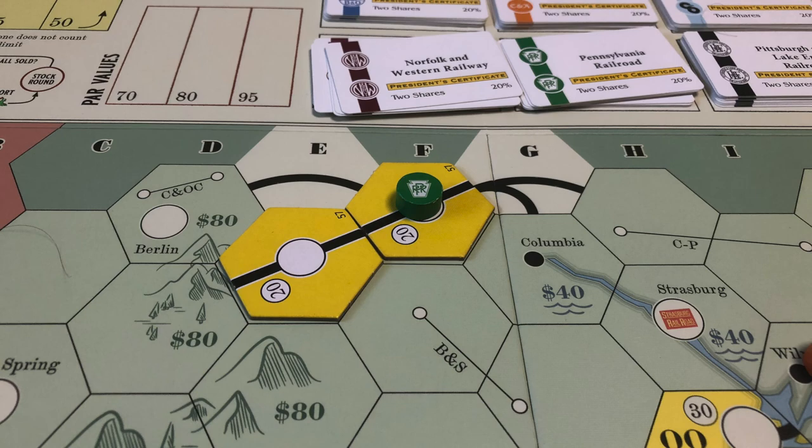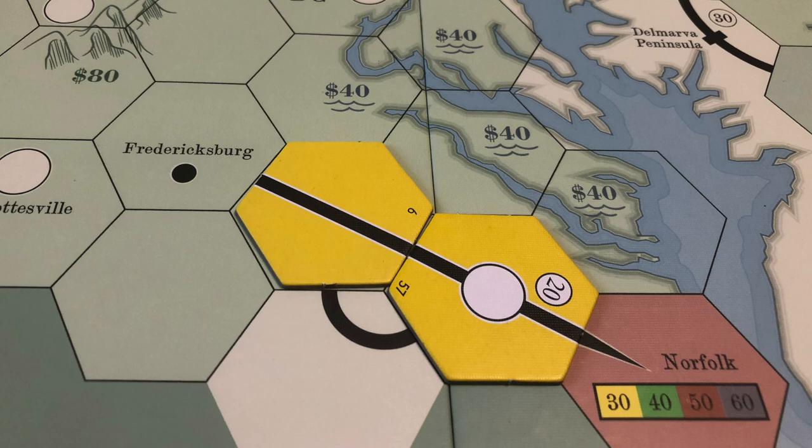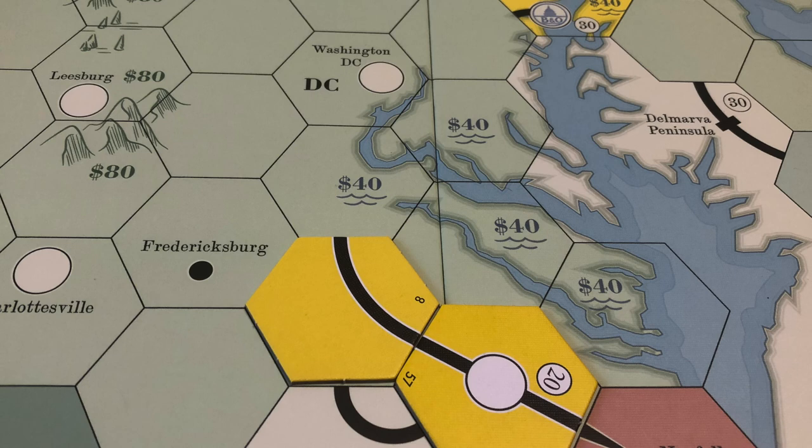The C&O has a very quick run to Norfolk as soon as it lays its home city. Regardless of its OR2 track lay, its maximum run is going to be $50. Its OR2 track lay could also turn toward Washington DC, though it would cost an additional $40 to get there quicker.